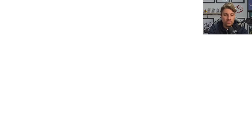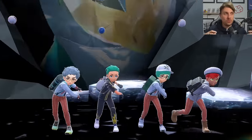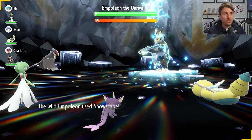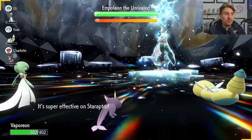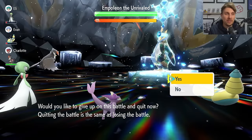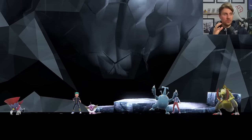The first thing to look for in the raid — whether you're using Vaporeon, Mew, or any other Pokémon — is your partner Pokémon. If you see an Intimidate user as your partner, it's best to run from the raid and re-enter. Intimidate will activate Empoleon's Competitive ability, boosting its Special Attack by two stages every time it takes a stat drop, making it hit much harder than you want.